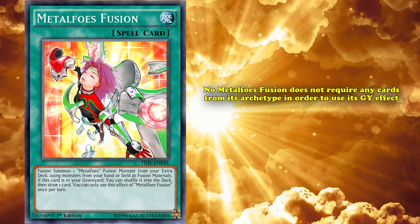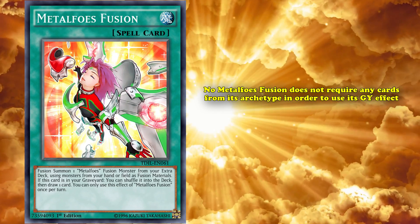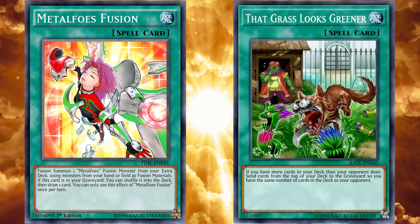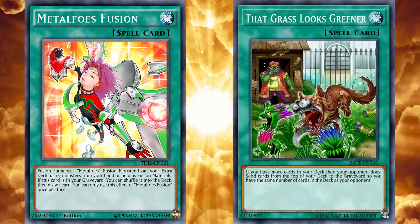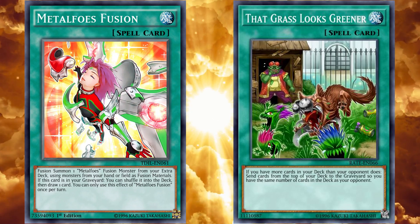Metalfoes Fusion does not require any cards from its archetype in order to use its graveyard effect, or even other copies of itself like Destiny Hero Malicious. If you're playing a deck like That Grass Looks Greener and just need a whole bunch of generic graveyard effects that give you immediate advantage, you can't really whiff with Metalfoes Fusion, as it's always going to give you that plus one in card advantage, because its condition is simply to return itself back to the deck.